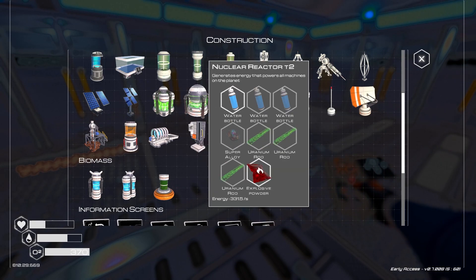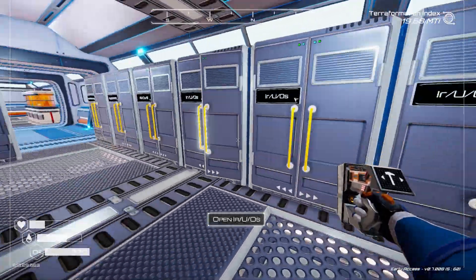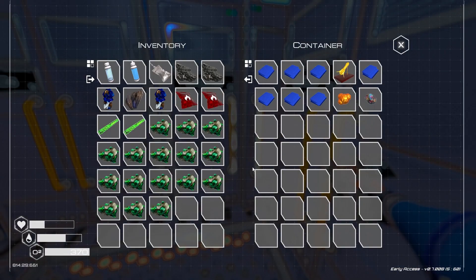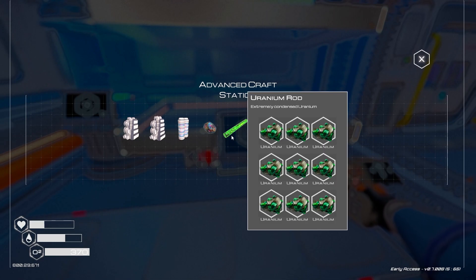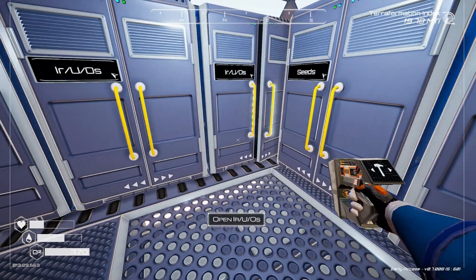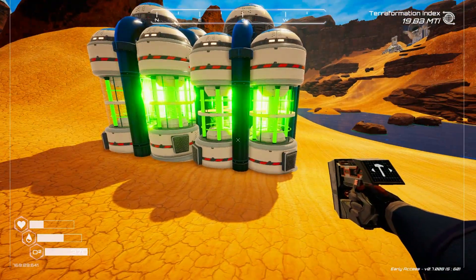For the reactor T2 we need fuel rods — we can build a fuel tank. How much more uranium do we have? Can we make another fuel rod? We can only make one more fuel rod. That's not going to be enough for two reactors. We're going to get one back after we disassemble it, but it's still not enough. We need one super alloy and we got one.